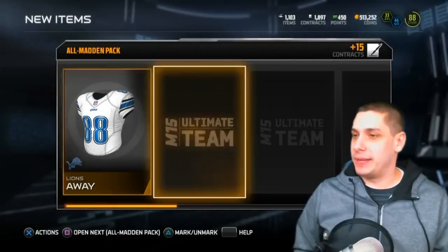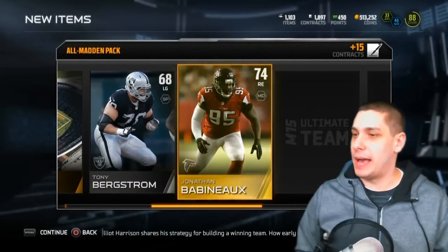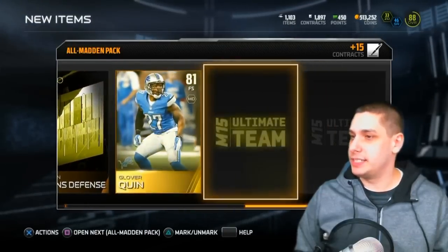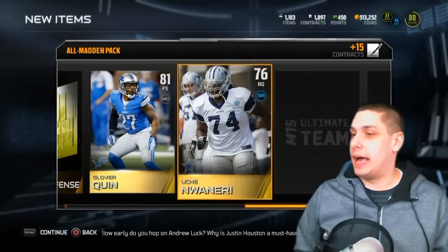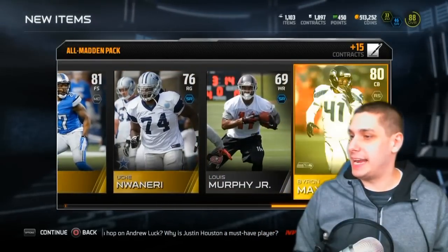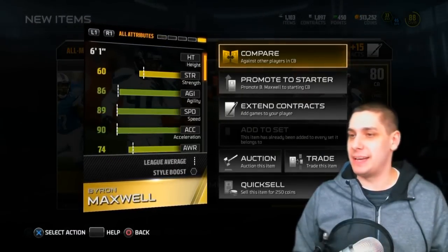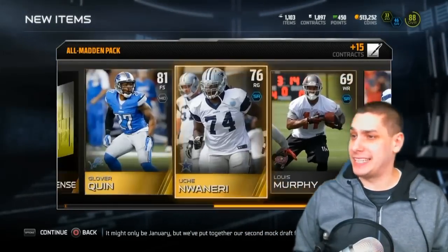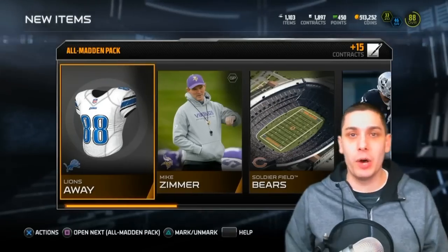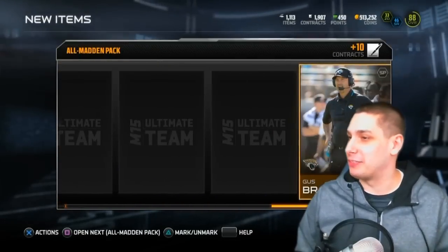Alright guys, let's hop into these All Madden packs. First thing we get is a Lions Jersey, Mike Zimmer, Soldier Field, Todd Bergstrom, Johnathan Babineau, Glover Quinn — and Glover Quinn is actually a pretty decent card if you guys remember. But we didn't get anything really worth a damn. Byron Maxwell is our final gold; he's decent but nothing spectacular. Definitely a loss on this first pack unfortunately, but we've still got three more to go.